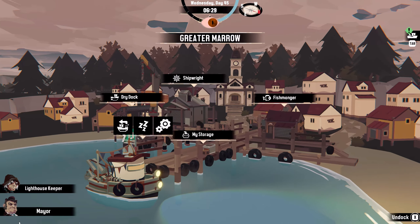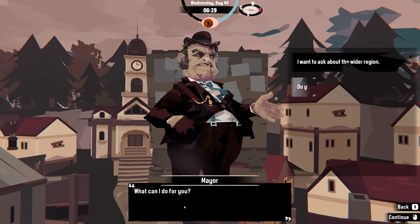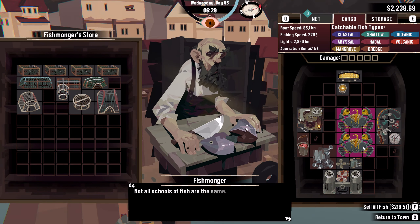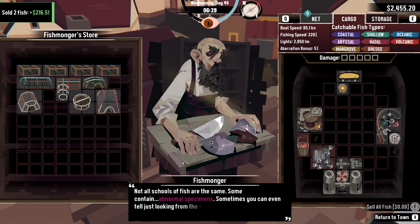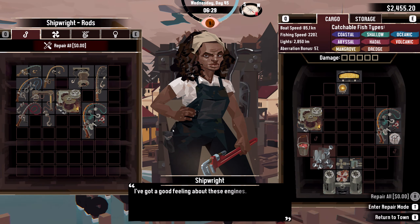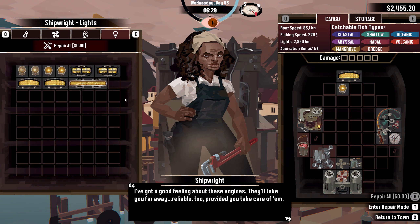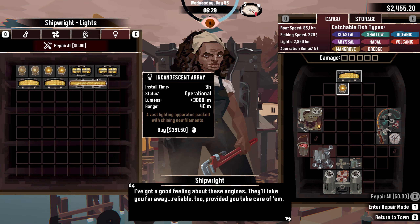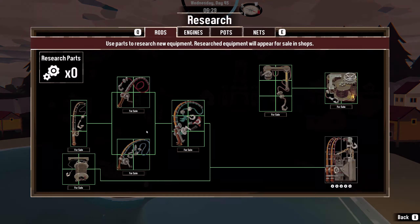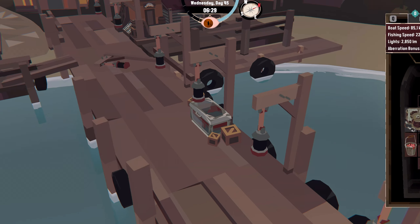Back to this place. Lighthouse keeper — nothing. Mayor — nothing. Fishmonger, let's sell these — 112. Shipwright — nothing I can do here at the moment. I've got these lights but I don't have the space for them. I do need to find more cloth — that's my priority right now.